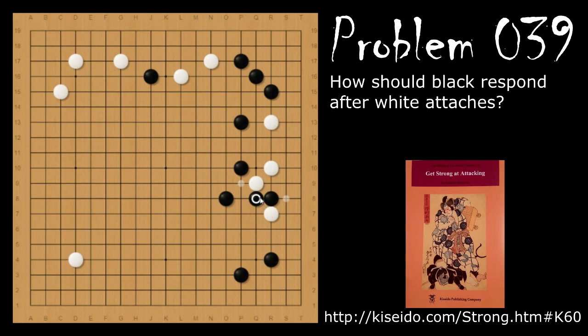If instead of extending and looking to fight, black tries to connect underneath, then white is going to go here and let black connect. Even if black gets this atari and tries to poke out some of white's base, white is going to push here and then jump. Now white is in the center, can run to the side, make some shape over here. Black really only got a couple of second-line points here, and this is only three points or so. So if black plays submissively like this, white is going to take advantage of it.